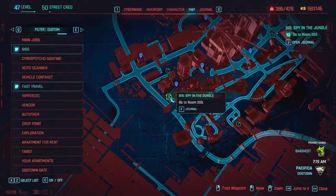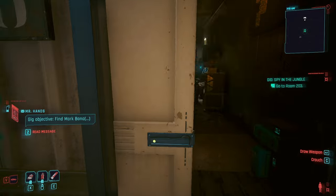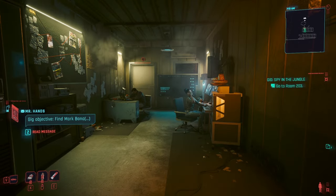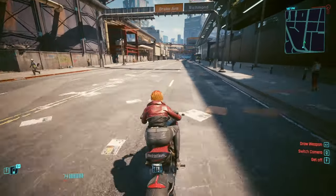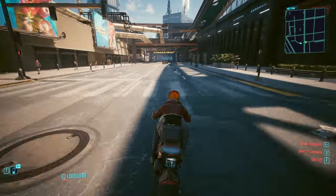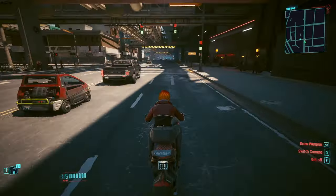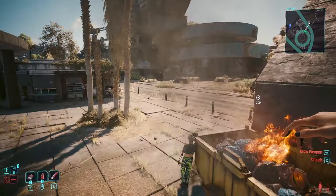The quest for this is called Spy in the Jungle. It can be found right here at this location. I'm not going to cover this entire quest but I will tell you what you need to do. You are going to run into a scientist and you're going to have the option to kill her — don't do it. Instead she's going to offer you her stash if you let her live — choose the stash. Once you have done that, head back over to the Golden Pacific Waypoint and from there go to the location marked on the map.